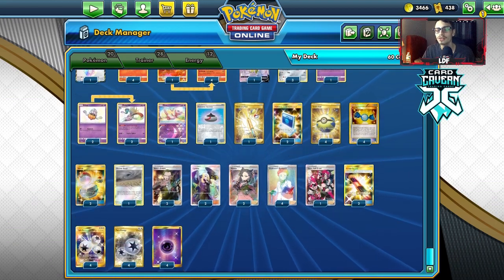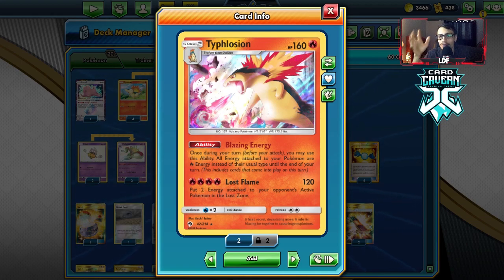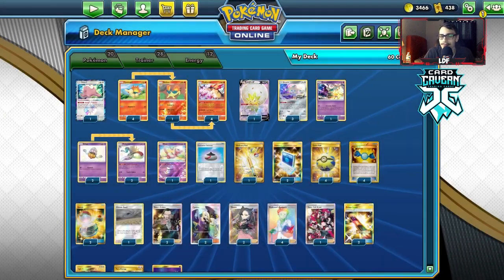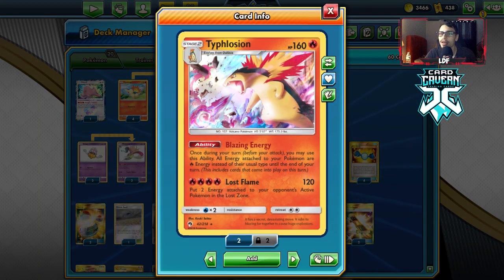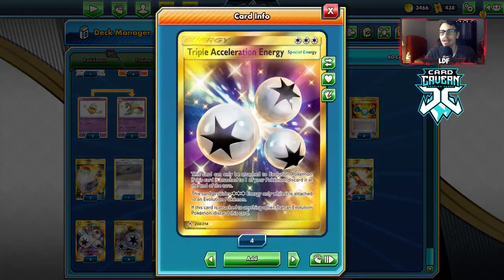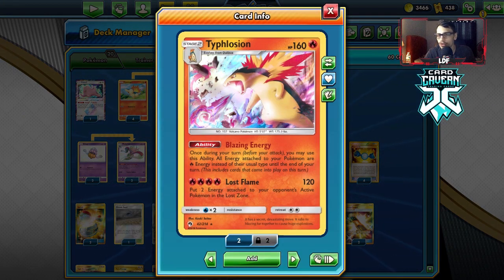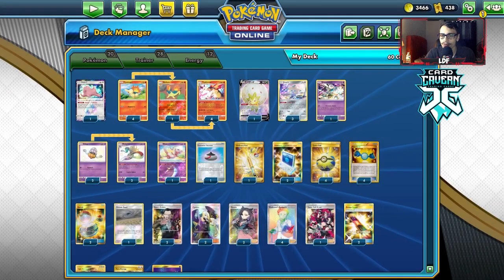Let's take a look at today's deck. Typhlosion attacking by itself isn't that bad - Lost Flame is pretty good, doing 120 damage so you can one-shot Zacian V. You put two energy attached to your opponent's active into the Lost Zone, which is very disruptive against Dragapult, Pika, and Zacian because that energy can't be Metal Saucered. I'm playing Malamar - the idea is you Malamar one side energy onto Typhlosion, then attach a Triple Energy for your turn and use Blazing Energy, turning it into three fire energies.